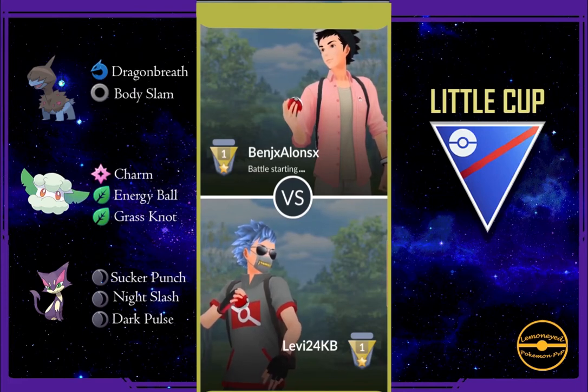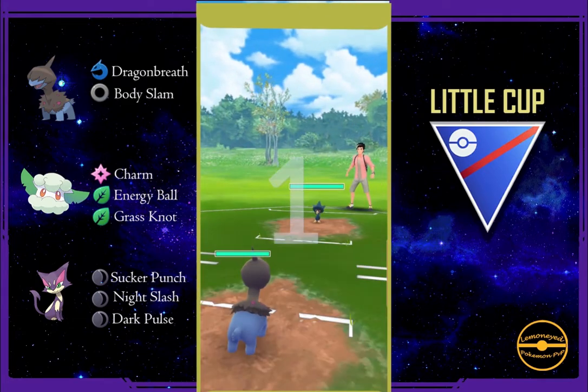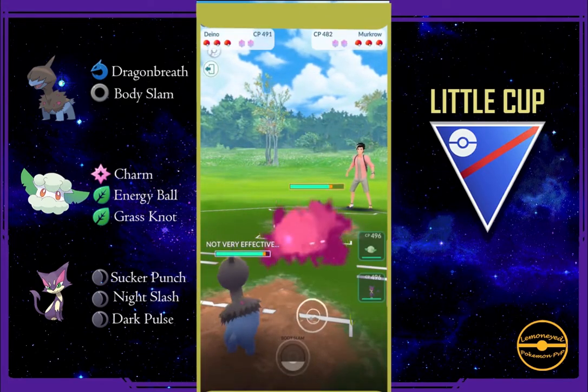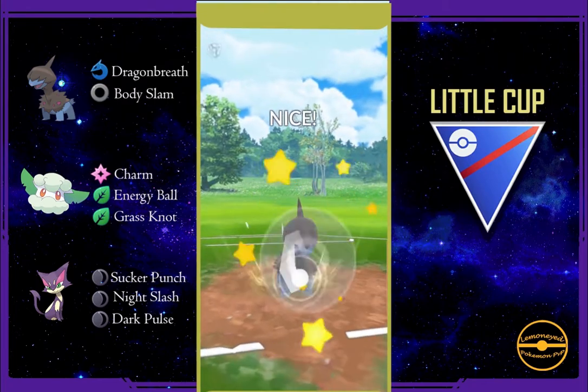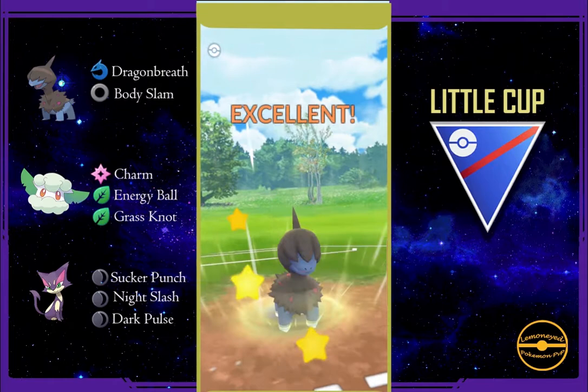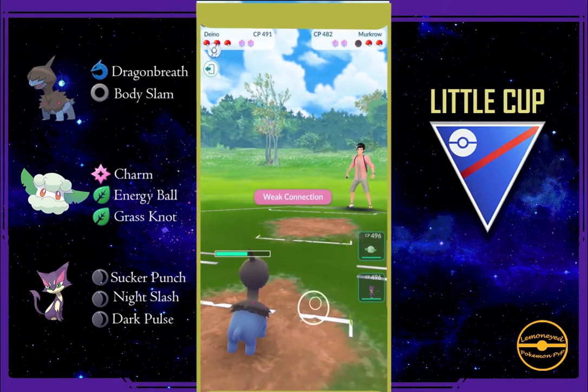Hello there and welcome to this channel. I'm gonna feature Little Cup today and to start off the battle, we have a Muricrow over here. As you can see the dragon red was doing a lot and I decided to throw this at a bad level, which is very stupid to do that.